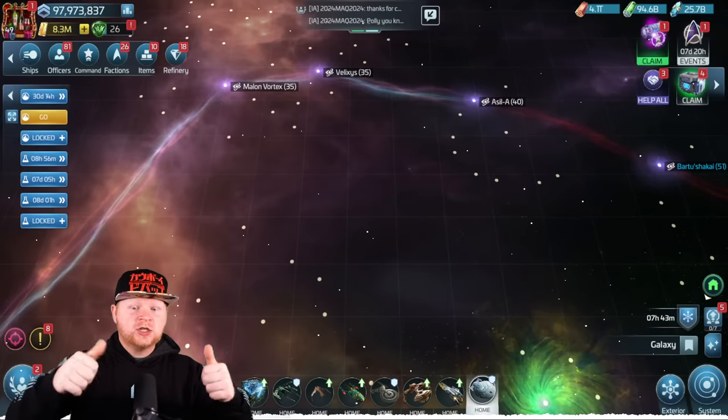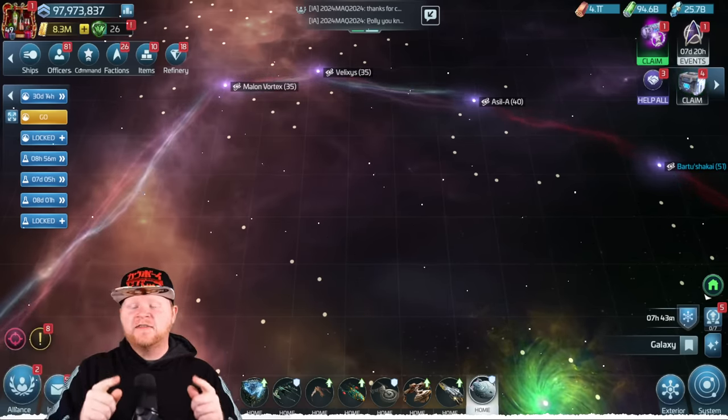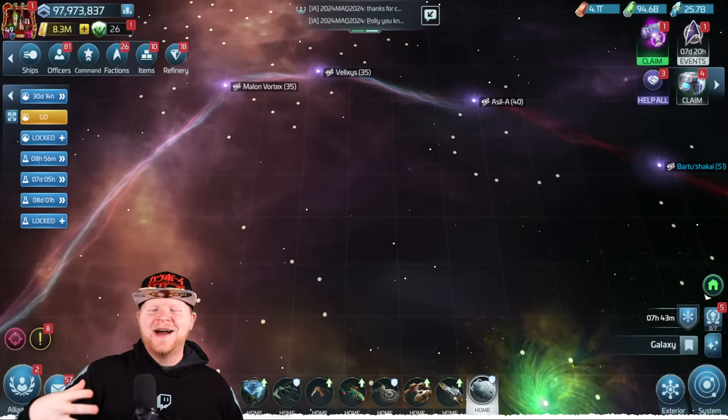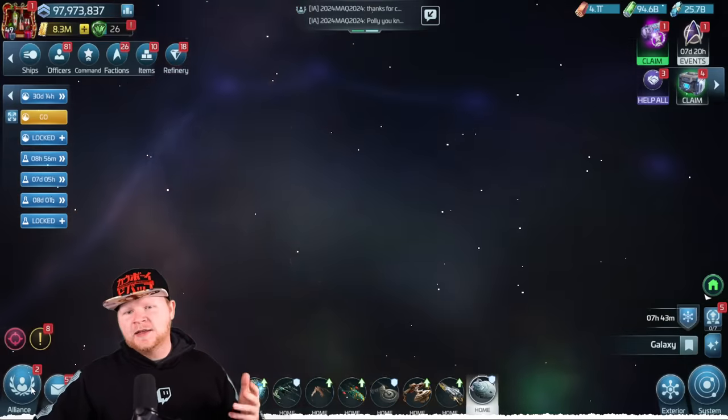G3 Chest? Awesome. G4 Chest? Terrible. G5 Chest? Awesome. There's your little spoiler, and now we're gonna talk about when to pull them, why to pull them, when there is value.